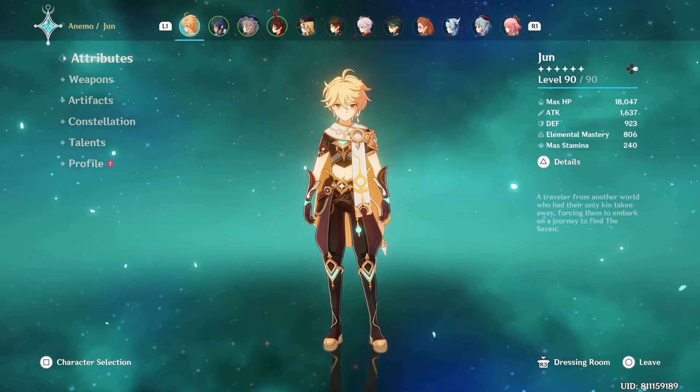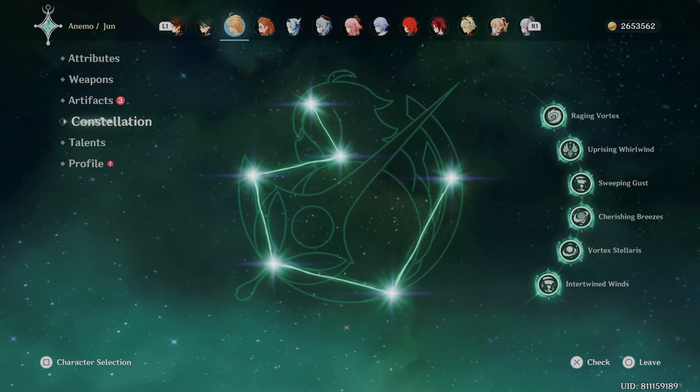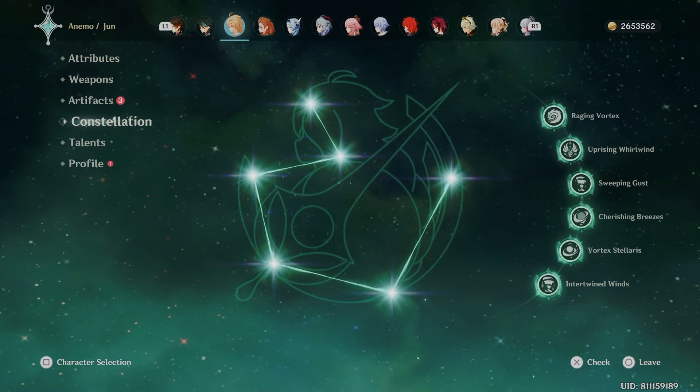The character we'll be using for this guide is the Traveller, more specifically the Anemo Traveller. We will also be treating this like he has no constellation points activated, at C0. I will explain more about constellations further on in the video. Let's get started. First, we break down the Traveller's kit.